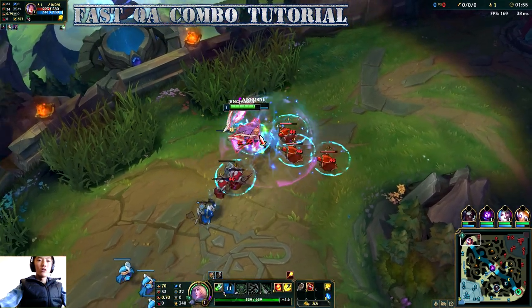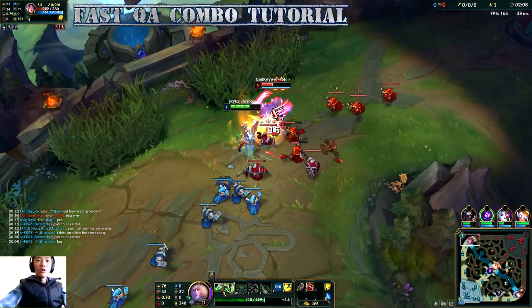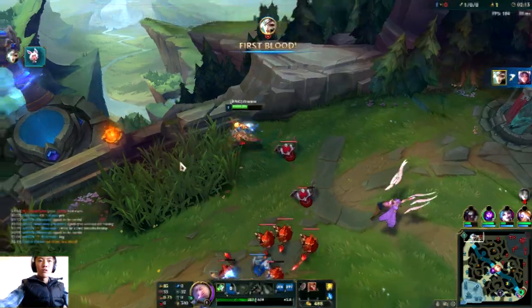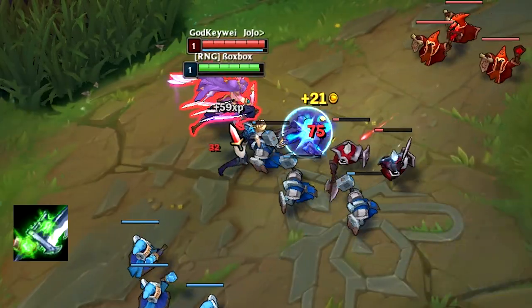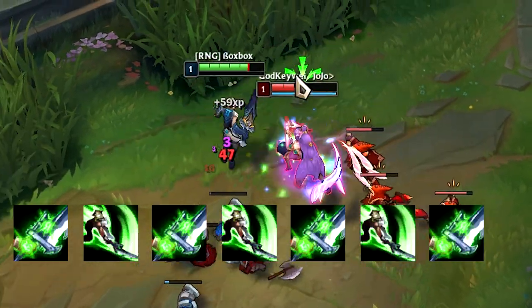So now let's get into the tutorial. The QA combo is the basic of playing Riven. It uses Q to cancel the animation of auto attack, and then click the ground to cancel the Q animation, and that will end up hitting 4 auto attacks and 3 Q's within 2 seconds.